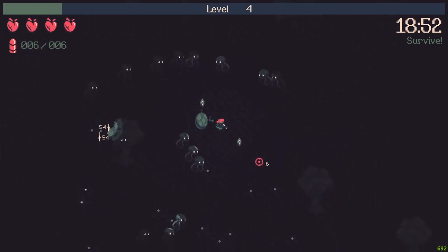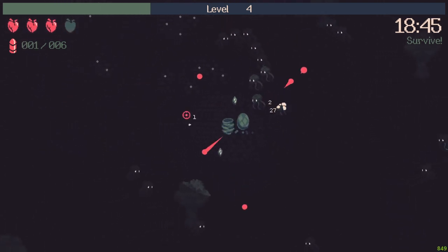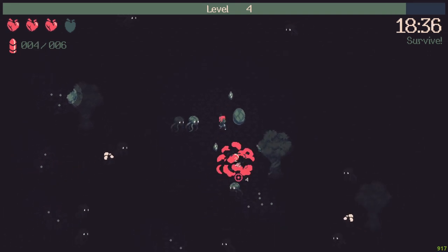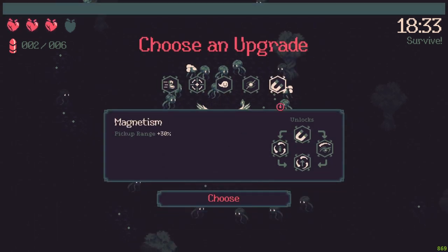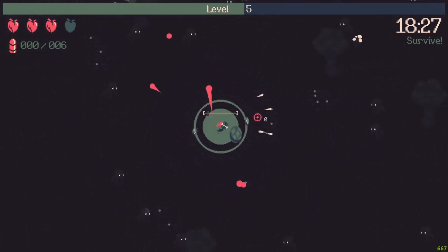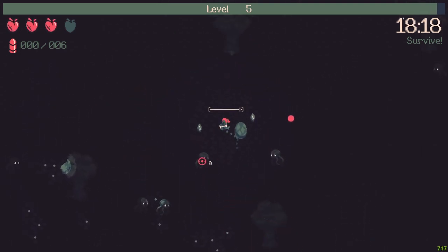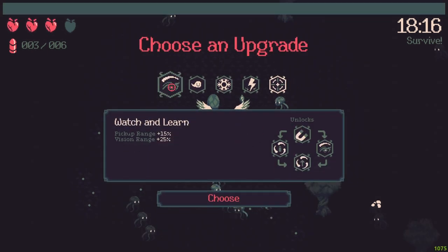Let's explode everything in our path with the spin-to-win motion. There, I just got hit by one of my bullets. Now let's take the magnet for now. I guess I have to gain more range — pick up range.